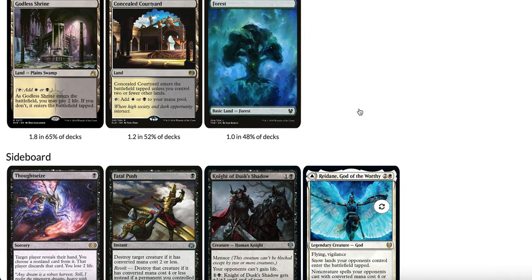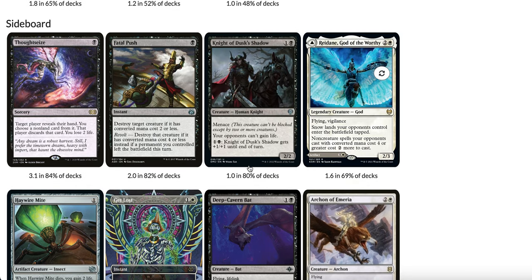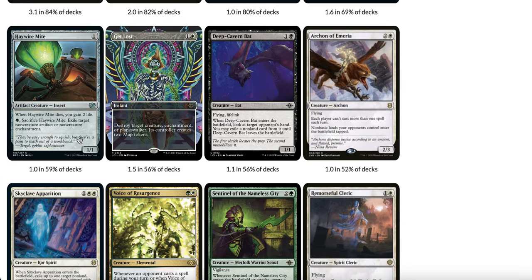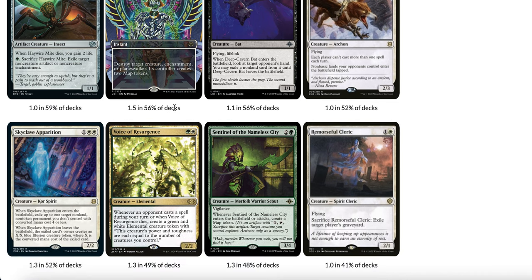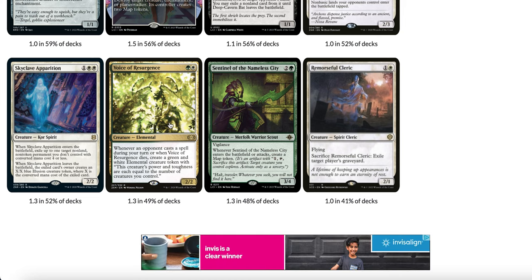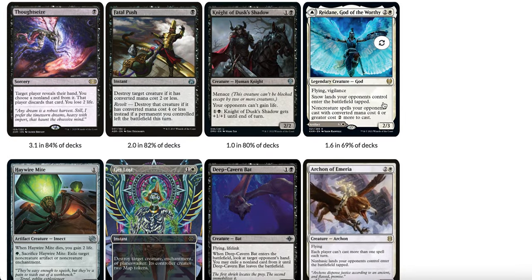In the sideboard: Raydain and Archon of Emeria for Lotus Field, Deep Cavern Bats also great in that matchup. Fatal Push for the mirror match. Night of Sorel's Shadow — great against the mirror because your opponent can gain life. Thoughtseize for Lotus Field combo and Blue-White Control. Haywire Mite for decks with lots of artifacts and enchantments like Niv-Mizzet and Enigmatic Fires. Get Lost and Skyclave Apparition for removal. Voice of Resurgence for Blue-White Control, Sentinel of the Nameless City for grindy matchups, and Remorseful Cleric for Phoenix.